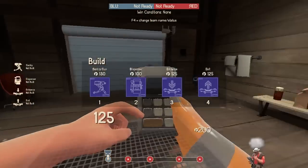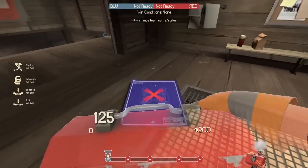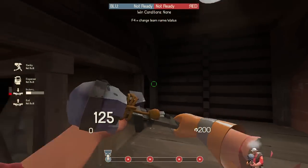First things first, spawn here and get this out. I'd like to run out kind of sideways like this, then hold down the mouse button so it auto-builds, and just run over here.